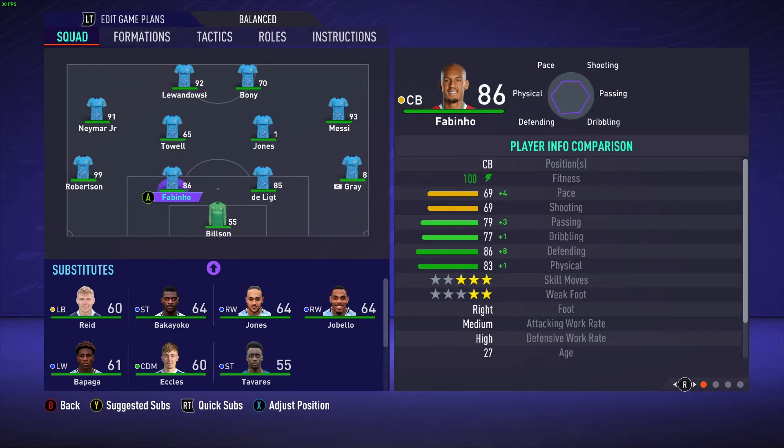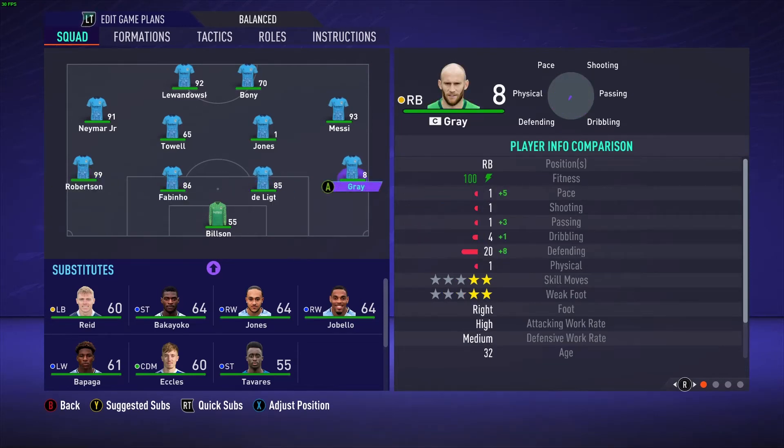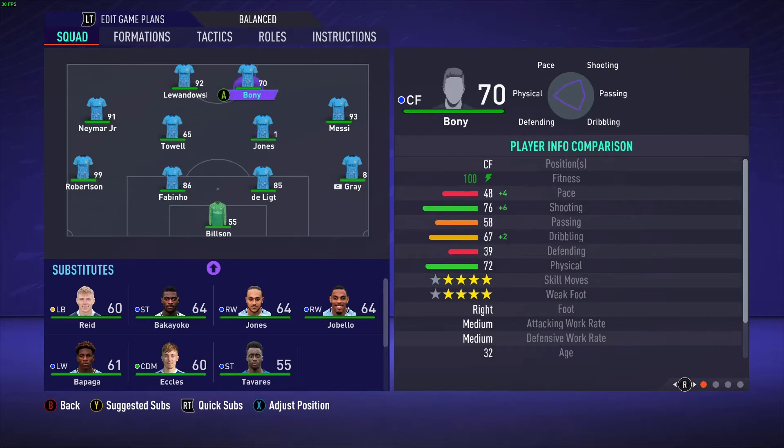Squad update: Fabinho is in at centre back, and we've got Dilric as well. It actually took me quite a while to put all the players in. Robertson's upgrades took the longest, especially downgrading all of Fabinho's stats. Borny took the longest to create overall. The quickest were Messi and Neymar since I didn't have to change their positions.